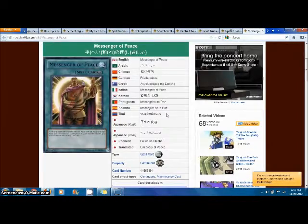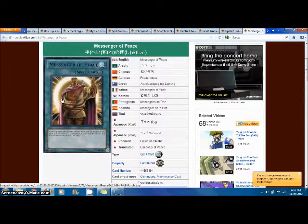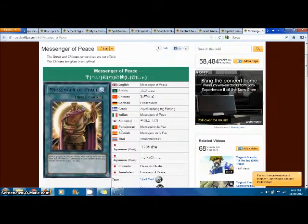Next we have Messenger of Peace, one of the best stall cards in the game. No player can declare an attack with face-up monsters that have 1500 or more ATK. During each of your standby phases, pay 100 life points or destroy this card. It works against Xyz monsters unlike Level Limit Area B, so it's really good. It's played in almost every Final Countdown deck and it's really annoying, honestly.